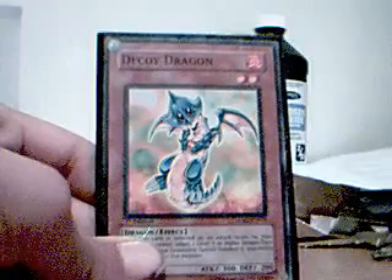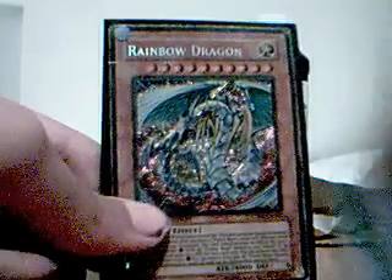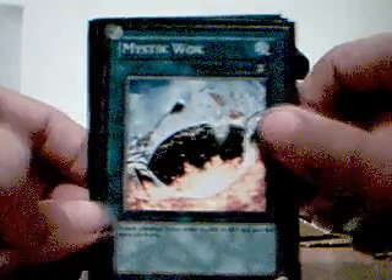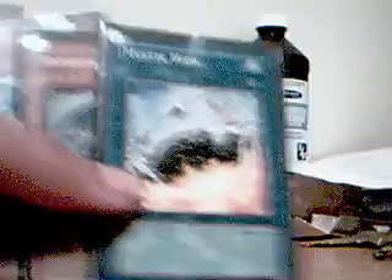You can use Foolish Burial first, which is the card I have right here, to send Rainbow Dragon to the graveyard. Then summon the Decoy Dragon in defense mode. And then when it attacks, you switch it out with Rainbow Dragon. And then use Mystic Walk, which lets you add 4,000 life points — it lets you add the attack points or defense points of a monster you have out on the field to your life points.